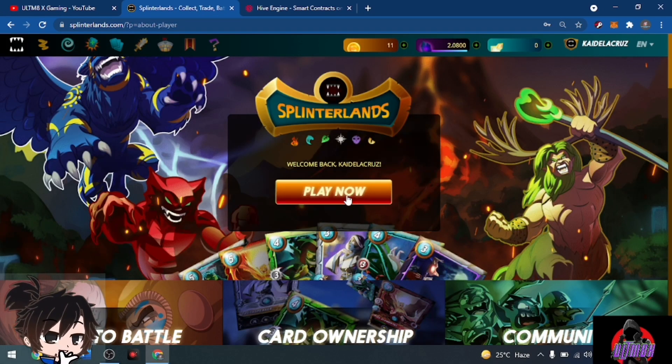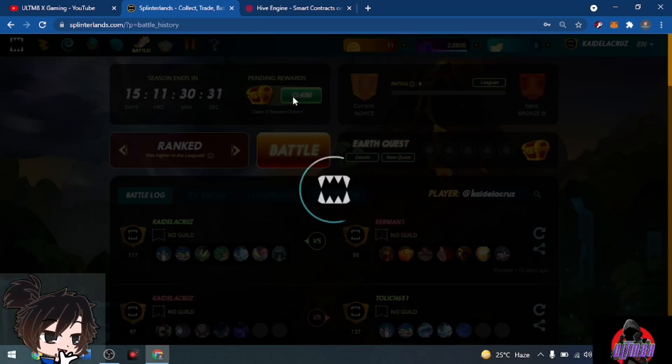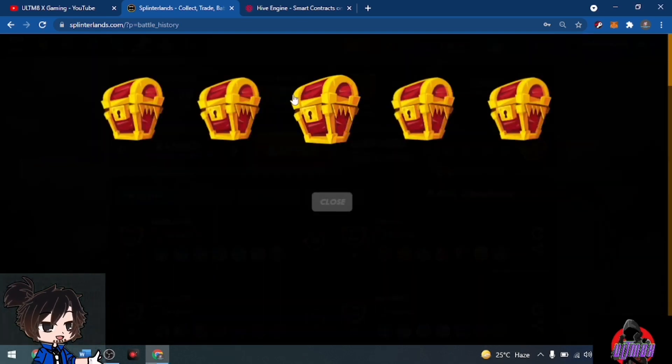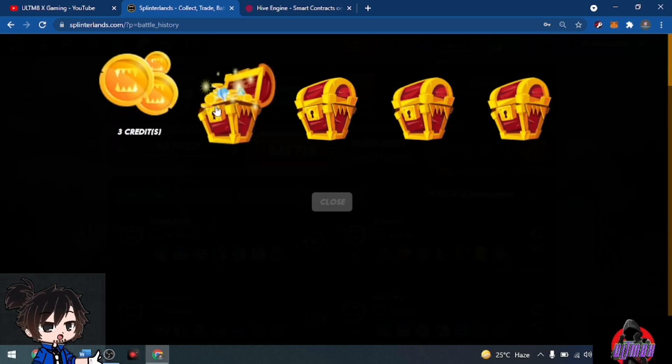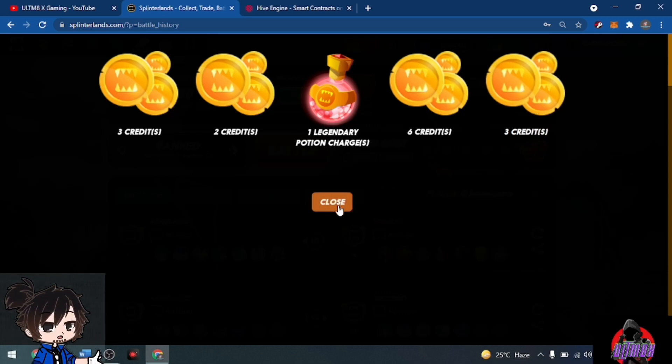First we have my alternative account. We're going to open five chests. I haven't played much on this account because I was busy with content, daily vlogs, and being active in our Discord. Let's see what we got — five chests: credits, credits, potion, credits, and another credit. That's our first opening.